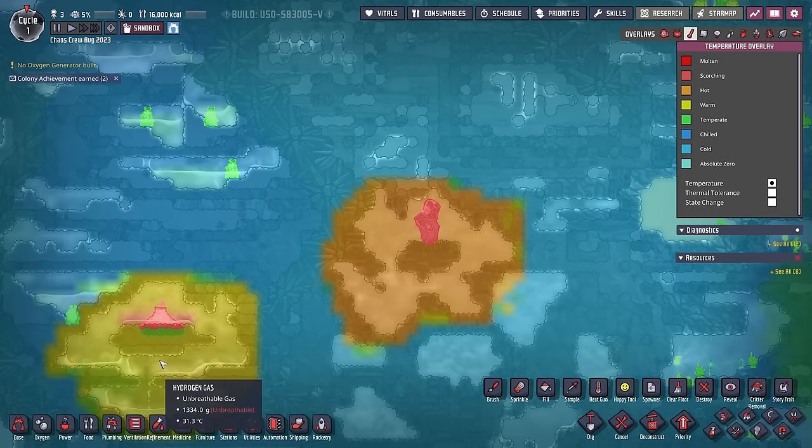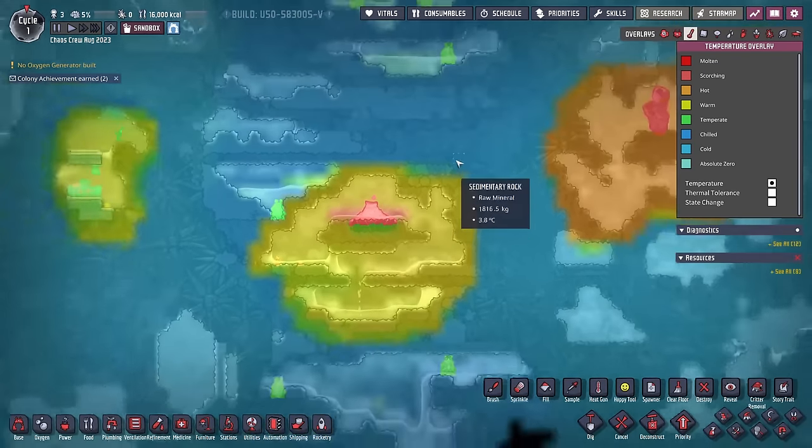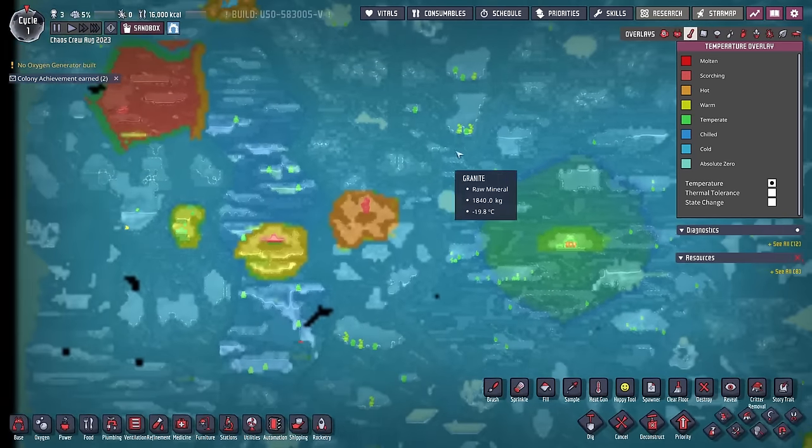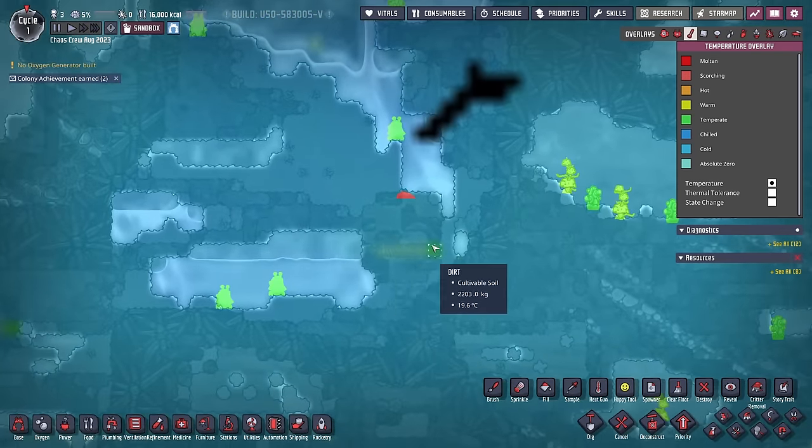What I mean by that is normally they sort of pop out pretty easily because Neutronium doesn't have a temperature. Well, there's not a whole lot of temperature in most of this map, but you can see some of them sitting here.